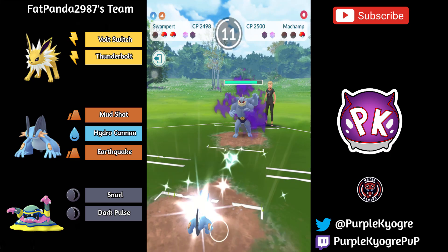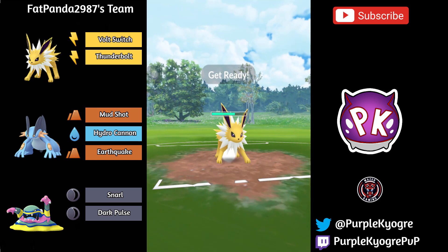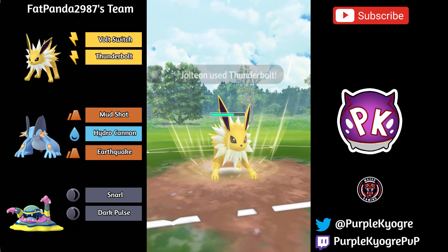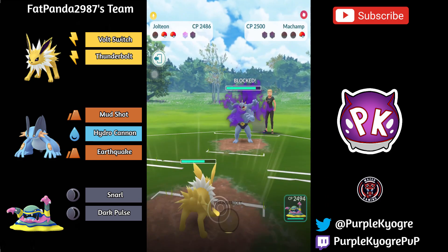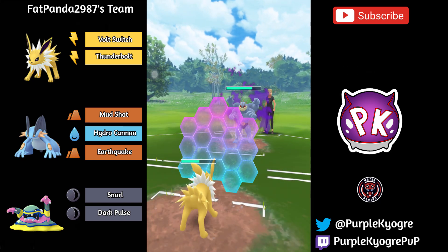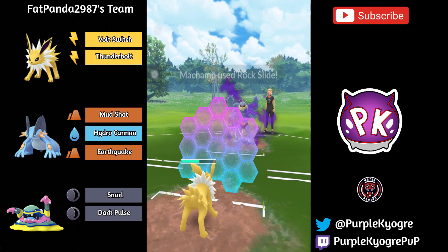That was really strange. So it looks like the Machamp didn't take any damage and didn't have to use the shield, and fainted the Swampert. So Fat Panda definitely fell behind on that one. That's really unfortunate, but it happens to all of us. Let's see if he can pull it back.